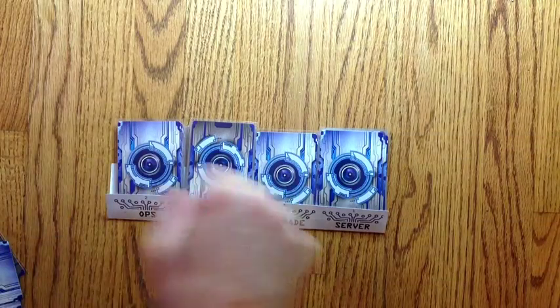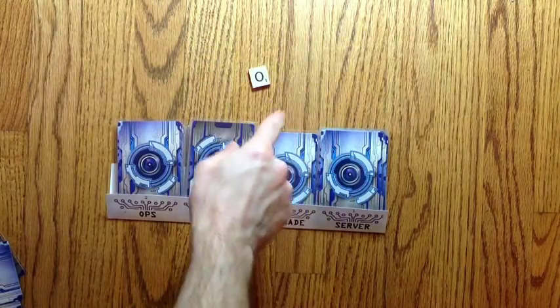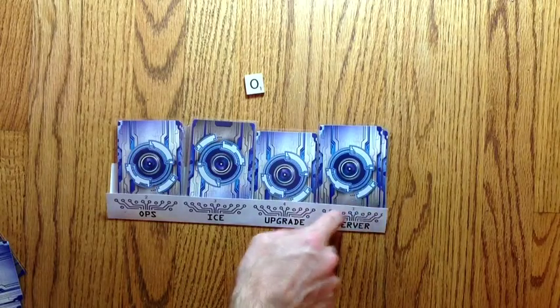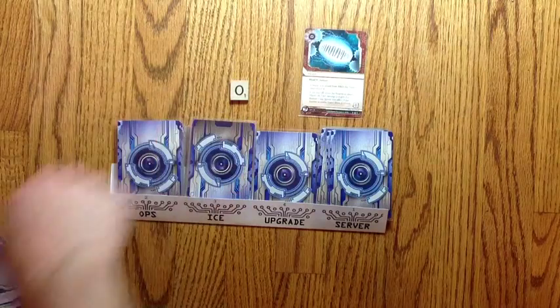When the runner makes a successful run on the R&D, you're going to draw a tile. Look at the number result and compare it. One is a server, so he's going to get either an asset or an agenda. One is also the most common result.